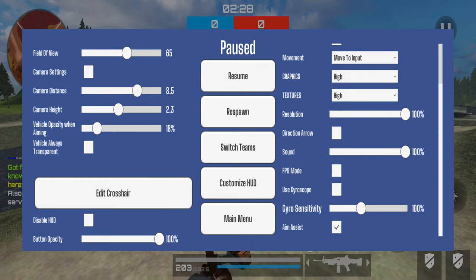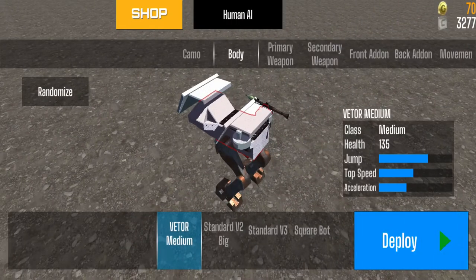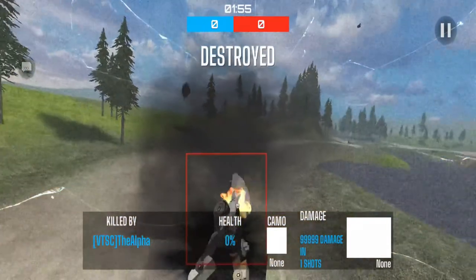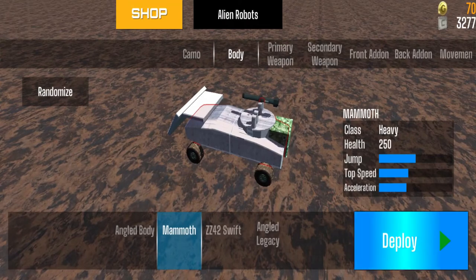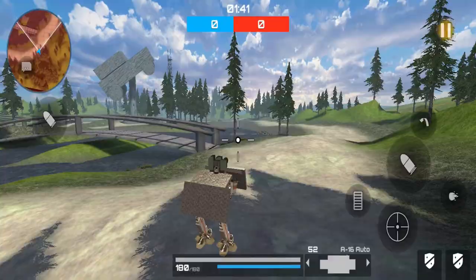I definitely recommend turning on Aim Assist, as I assume most players are using it. Under the paused menu you have Resume to go back to playing, and Respawn which destroys you so you can respawn and choose another bot or weapon setup. You can also switch teams — this automatically destroys you and you appear on the other side. Now I'm under Alien Robots instead of Human AI, so my bot looks a little different.